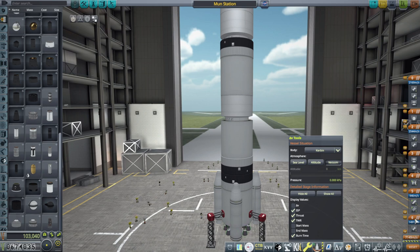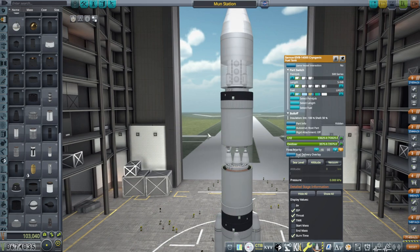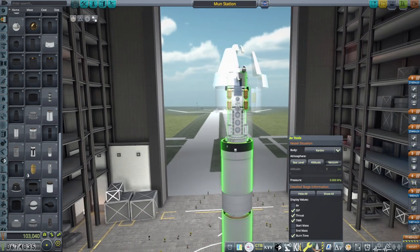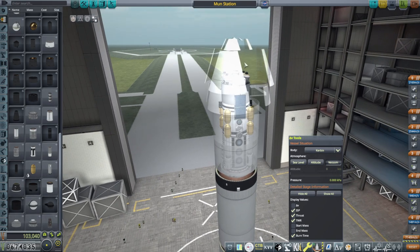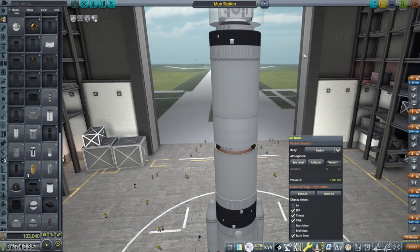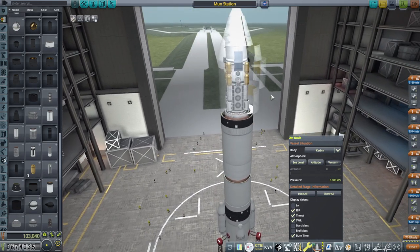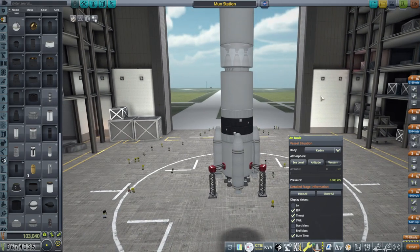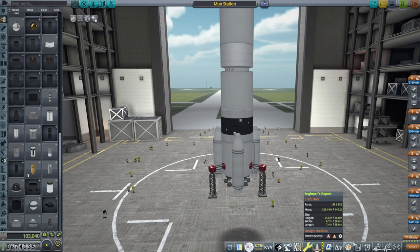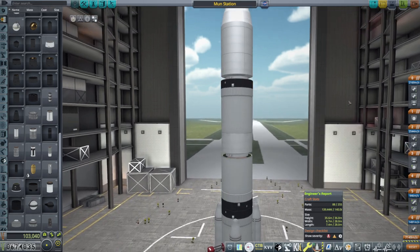The delta-V readings aren't especially precise, but our hope is that all the lower stages get us to orbit, and then we use the upper stage to transfer. That contains 2,169 m/s. We need 1,500 for the transfer, leaving us with 600 to make orbit, which should be enough. Assuming everything goes well. This costs 100,000 and for success — not the advance, for success — we would get 400,000. So it's worth it if it works.